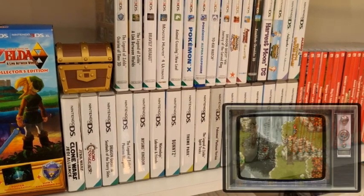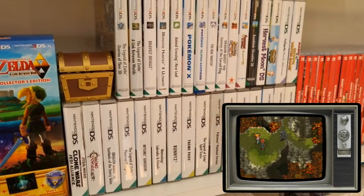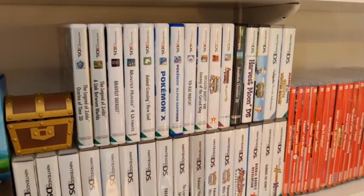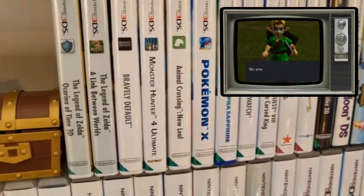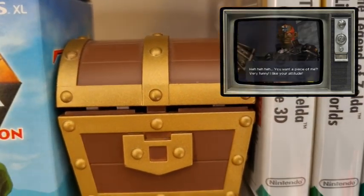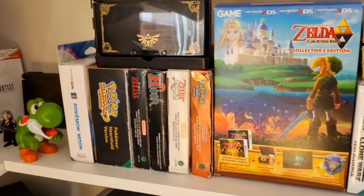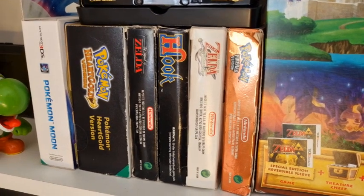Mixed together here are my 3DS and Nintendo DS games. My pick for the Nintendo DS has to be Chrono Trigger — an absolutely legendary RPG, possibly the pinnacle of 16-bit RPG gaming. And for the 3DS, The Legend of Zelda: Ocarina of Time 3D was an absolutely amazing remake — it just absolutely perfects the original. I also have a few Game Boy games here including Zelda: The Minish Cap.